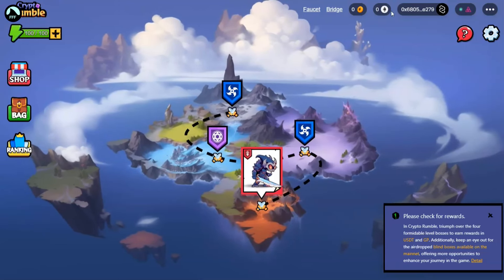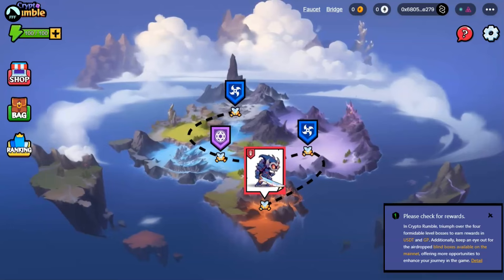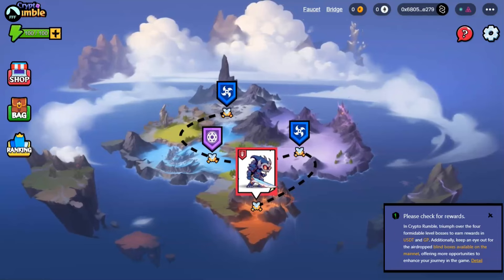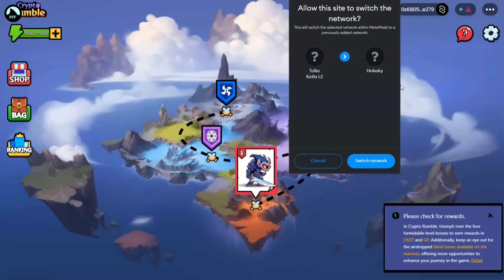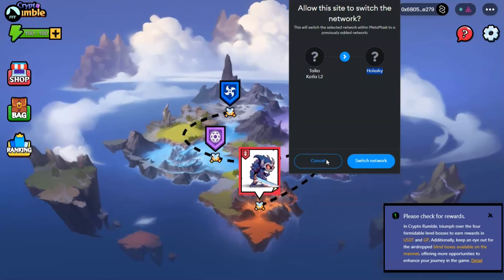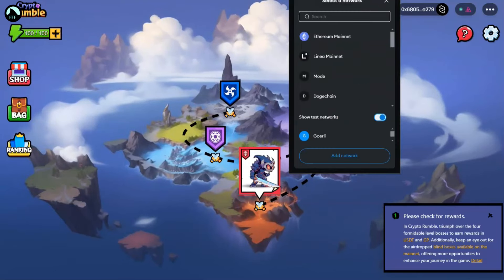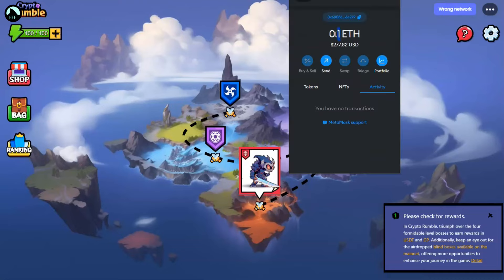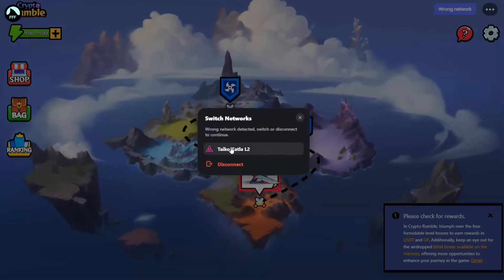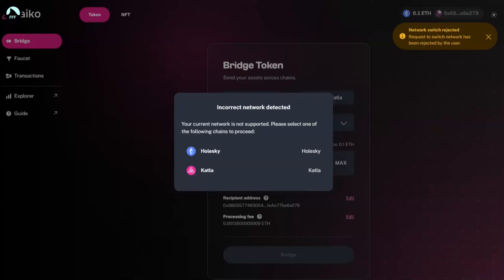This is where it gets a bit interesting or confusing, but stay with me. We got some Ethereum from the faucet, but Taiko has two networks: Taiko L2 and Holesky. When we used the faucet, we got onto Holesky — as you can see, 0.1 ETH, which is not real money, unfortunately. To play the game, we need to go to Katla.